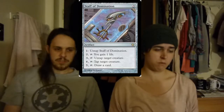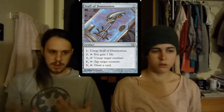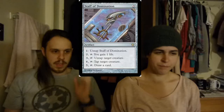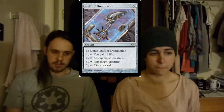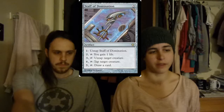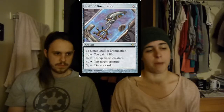We have Staff of Domination. This card is technically part of a three-card combo in the deck — well, three main cards, then you need two cards in your hand, so really a five-card combo. But this card is great, it's got a lot of abilities on it, very versatile, and all are pretty much relevant. That five-and-tap for card draw is just absolutely great. Having options in Magic is one of the best things you can do in the game.